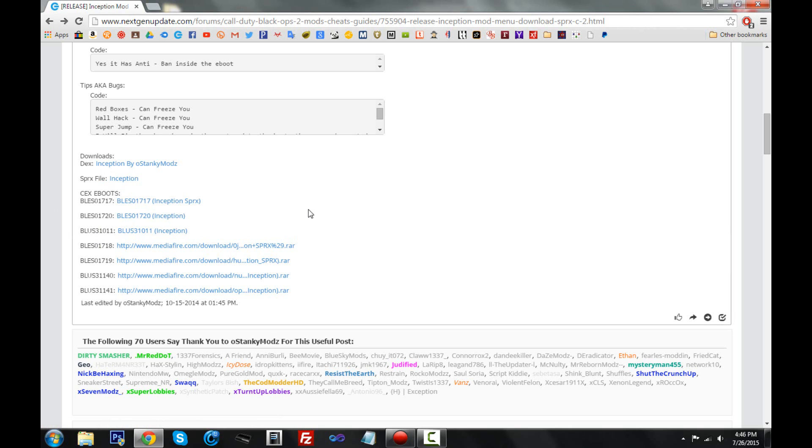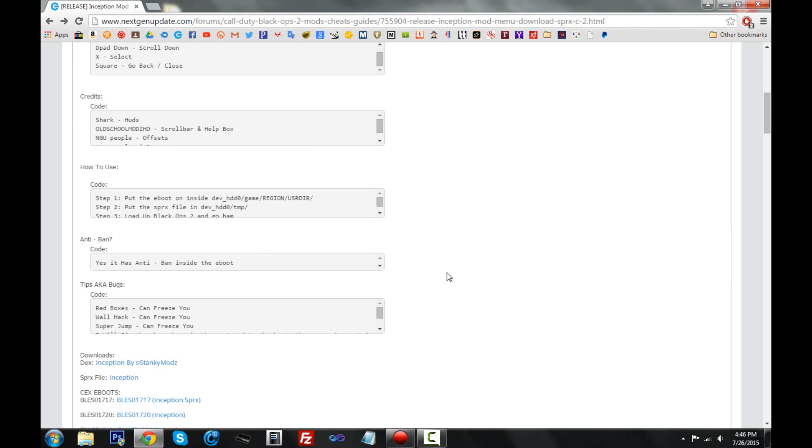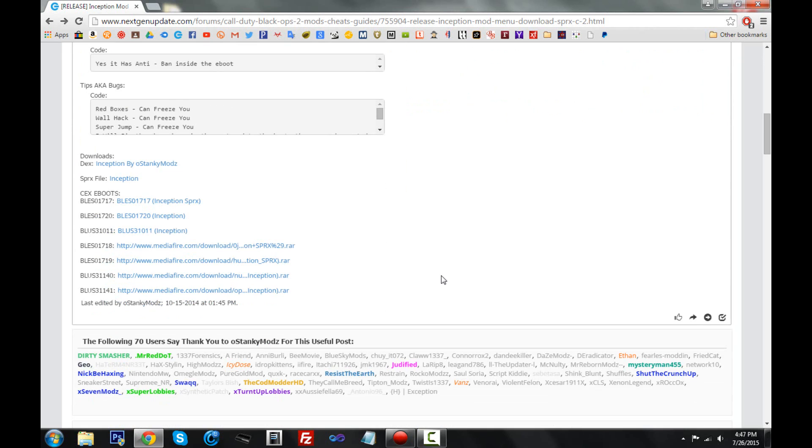Now, how do you know what eboots to get? First, every single game has its own region. If you live in the United States, most games begin with BLUS. If you live in Europe, they'll most likely start with BLES. My Black Ops 2 game is BLES even though I live in America — that's because I got the backed-up version. If you're on DEX, the region doesn't matter as DEX is universal. You also have to make sure the menu is up to date and for the correct version of the game — this one is for 1.19. A menu made for 1.18 or 1.17 won't work; it has to be for the correct version and correct region.